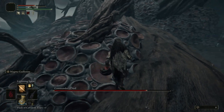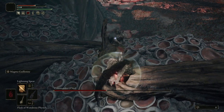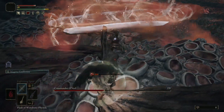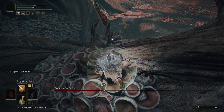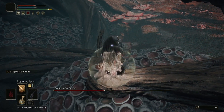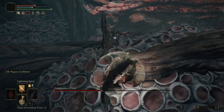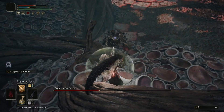By the way, if you want to do it on horseback you can attack and ride around him so he won't be able to hit you. It will take more time, but you can also go melee with a shield and circle around him — that's also possible. Keep this in mind if you want a safe approach using incantations and faith.